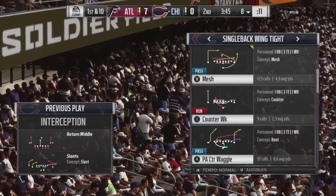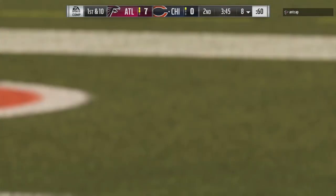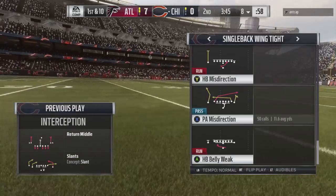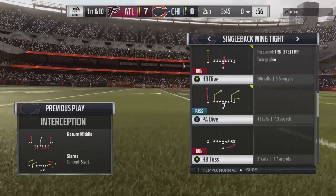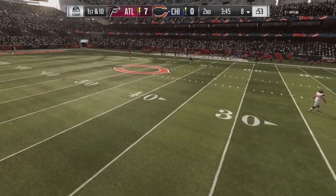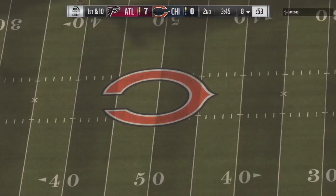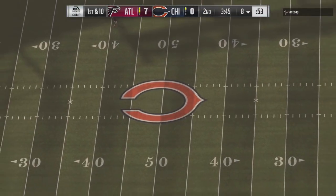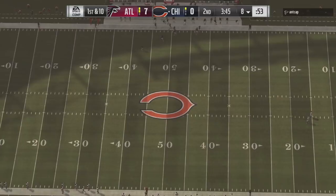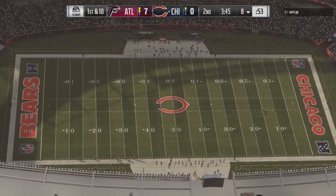Welcome back. In this video we're going to break down the PA Counter Waggle found in the Singleback Wing Tight formation. This play has a lot of potential — there are a number of routes that appear they can flood zones very well. With the number of players out there that like to run aggressive blitzing, meta zone, or spot drop zone coverage, this should be a nice little pass, especially from a very run-heavy set.